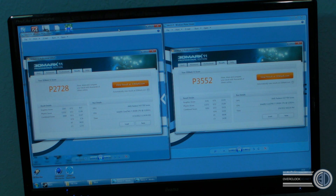First benchmark: 3DMark 11. On the left hand side, 2728 is the 7750, and then on the right hand side, 3552 is the 7770. Those are the two latest 7000 series cards from AMD and those are the two we will be comparing today.